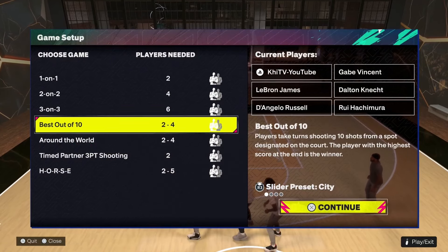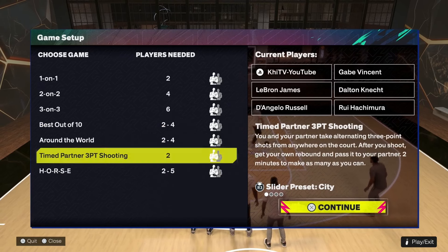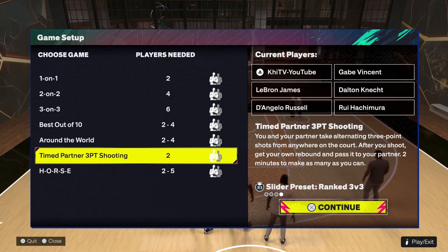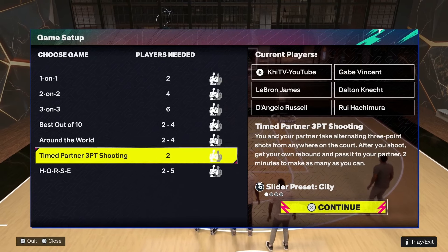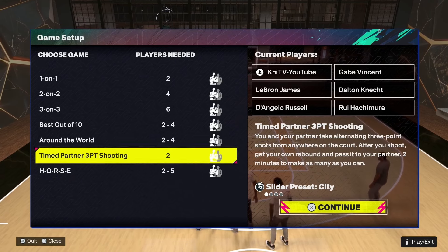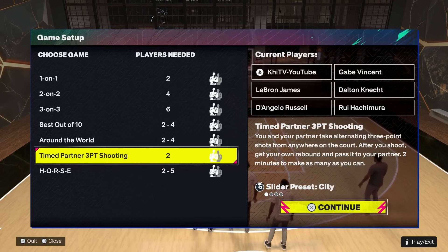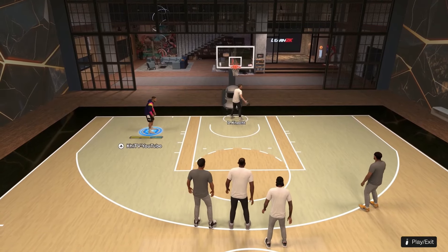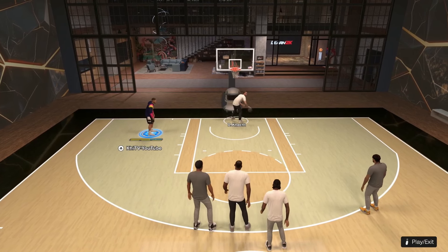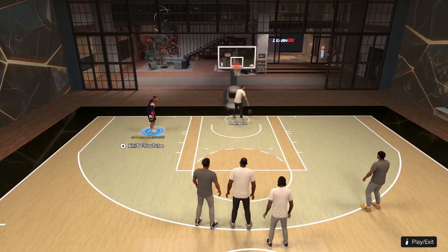If you want to try different moves on an actual defender instead of labbing by yourself, you have that option here in My Court. Aside from 3v3, you can do 1v1, 2v2, best out of ten, shooting games, Around the World, three-point shooting, and H-O-R-S-E. You can also change the slider presets to match game modes like ranked Pro-Am or ranked 3v3, but proceed with caution — it doesn't 100% match the latency you'll see in those areas.